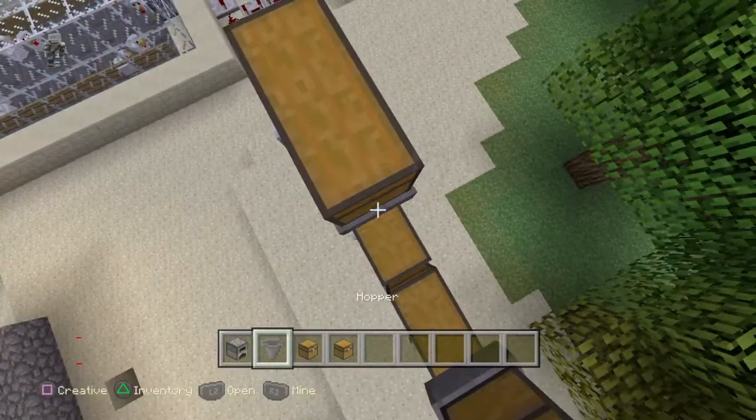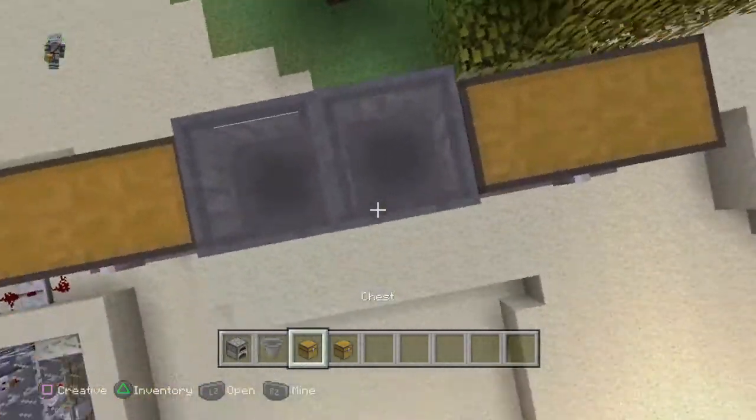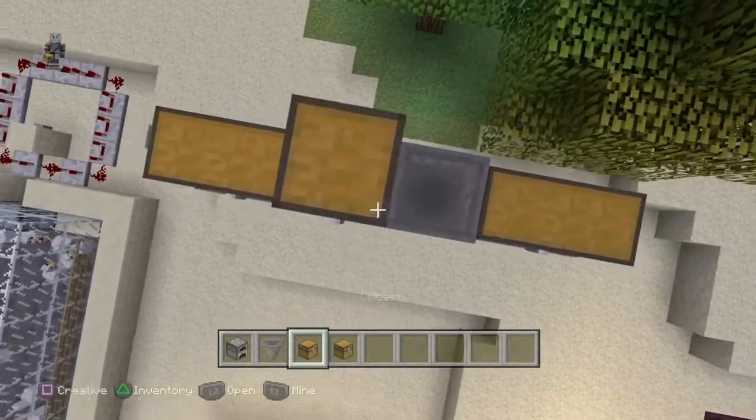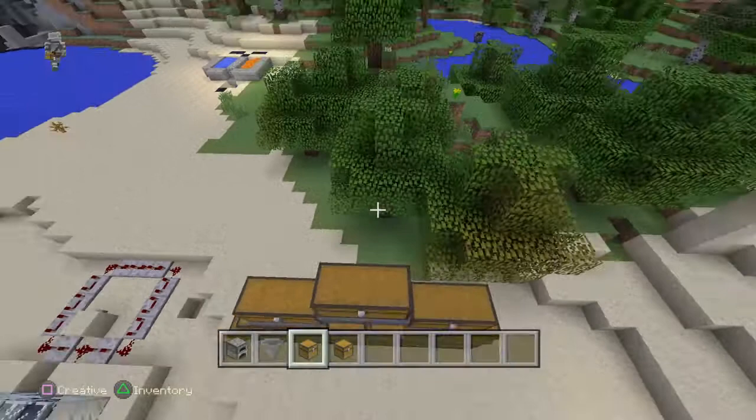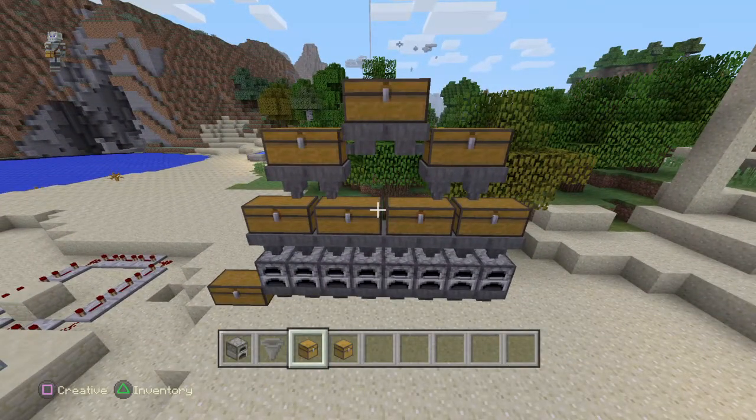Then right into the side here, go ahead and put a hopper there, hopper there, and just there, there, there. There you go — there's a quick and easy to build super furnace.